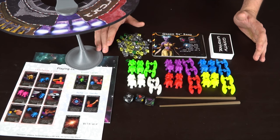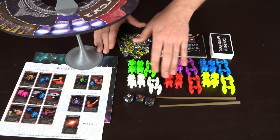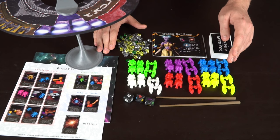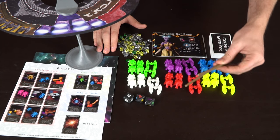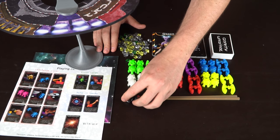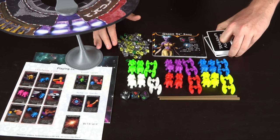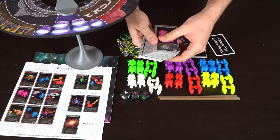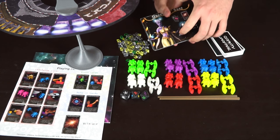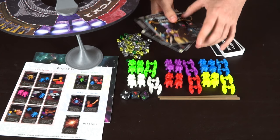Here we have the contents for Gravity Warfare and it comes with quite a bit of things. First you are going to get 6 different player colors, which come included with spaceships and 2 different types of bases in pairs. You will also get a pair of chopsticks used for something very interesting. There are 3 different dice that all do different things, a full deck of cards ranging from challenge cards to special ability cards, and 6 player characters each with their own unique special ability.